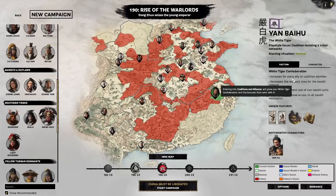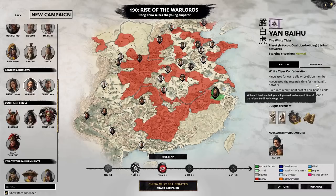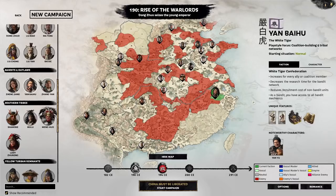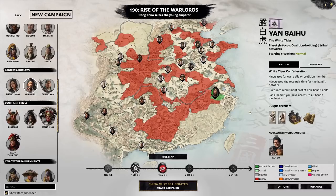The White Tiger Confederation is very awkward to use and not very strong. Basically, for every ally or coalition member you have, you get decreased research time for bandit network and reduced recruitment costs for non-bandit units — units unlocked from the bandit network. As a bandit faction, we have access to all the bandit mechanics: the different stance, the county sub-buildings for each county, and a different class of characters.